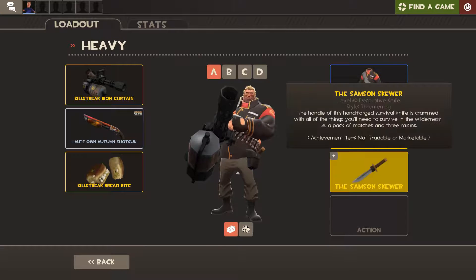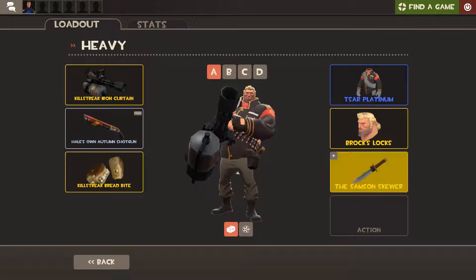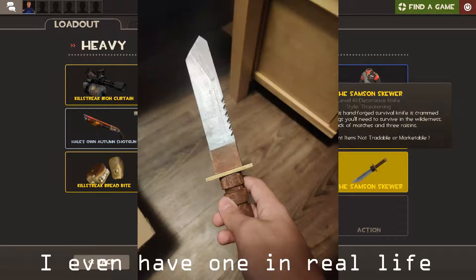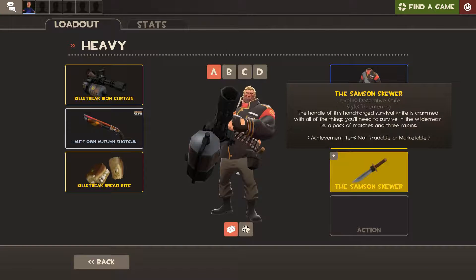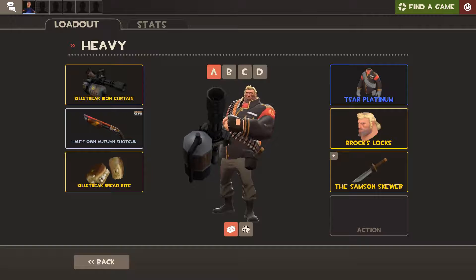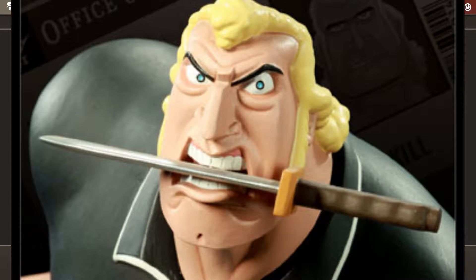Next up we got the Samson Skewer and Brock's Locks. The Samson Skewer was earned by taking Brock Samson, the bounty item, in Poker Night at the Inventory 2. And it's just a little knife that's on your booty. And the Brock's Locks are just Brock Samson's hair.